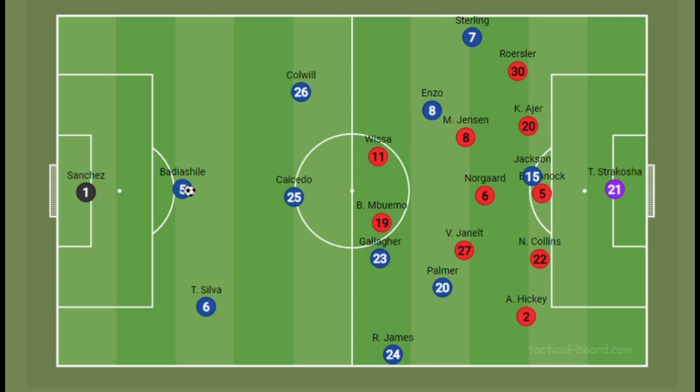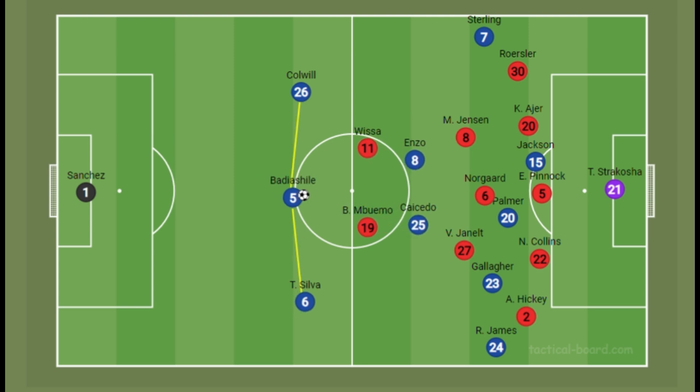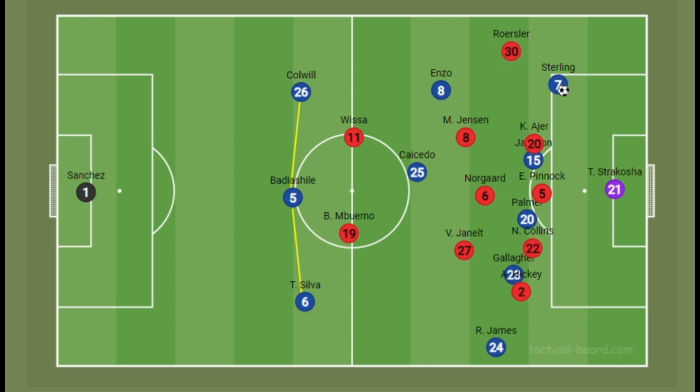In deeper phases of play, Brentford will move into their deep 5-3-2 block. The positions of Jackson and Cole Palmer will be essential, as they are supposed to drag that defence out of position. Chelsea should maintain three centre-backs to remain counter-proof against Brentford's two forwards. The three midfielders may play around Brentford's midfield rather than through it, pushing wide to thread through balls for Raheem Sterling, while Reece James holds width on the right. Gallagher can also push forward to drag the opposition's defence and isolate Sterling 1v1 against the wing-back.